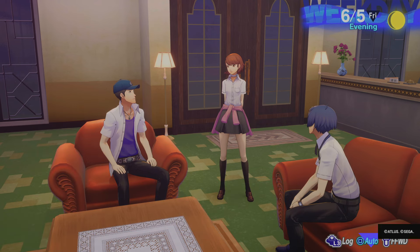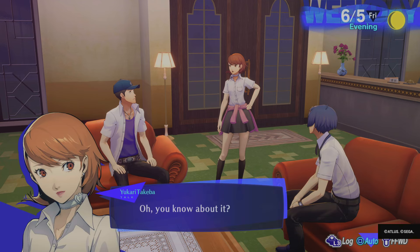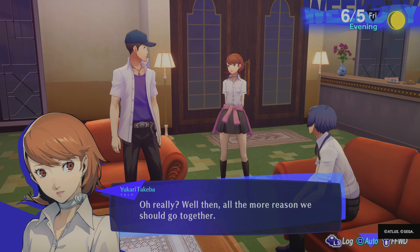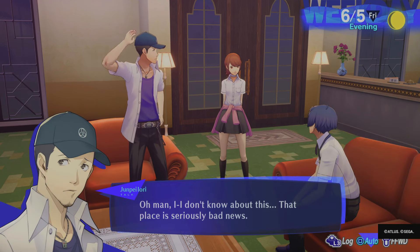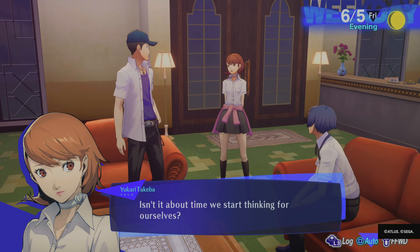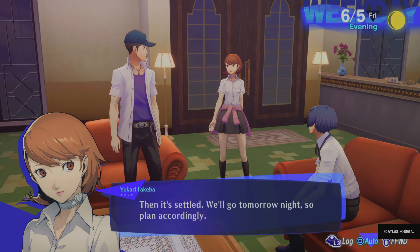You're not talking about that spot behind Port Island Station, are you? You can't go there — I've heard all kinds of nasty rumors about that place. Well, then all the more reason we should go together. You're coming with, right? I don't know about this — that place is seriously bad news. Do we really have to go there? Up until now all we've done is follow orders. Isn't it about time we start thinking for ourselves? Then it's settled. We'll go tomorrow night, so plan accordingly.